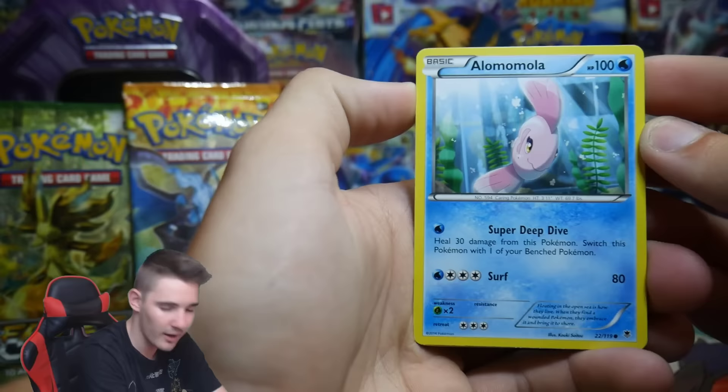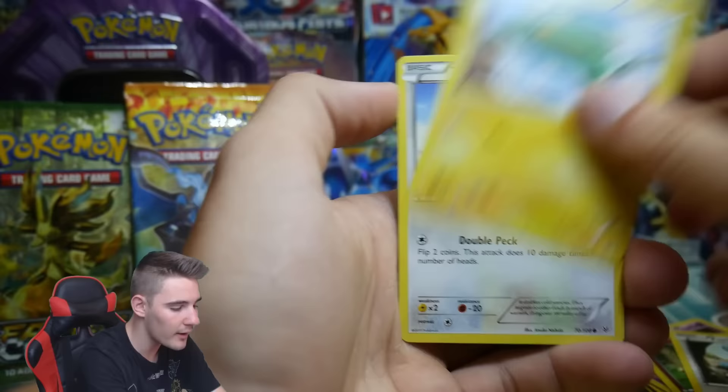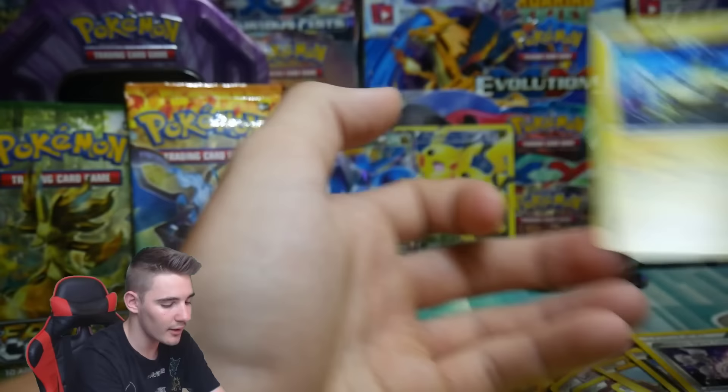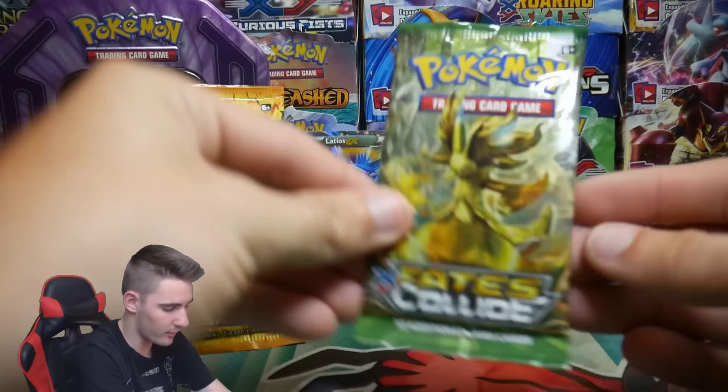Let's flip those over. First card — we have a Pidove, a Swinub, a Judge, Lampent, an Electivire Rare — that is awesome — a Dedenne, Fluffail, an Electrike, Talonflame, Bagon, a Mewtwo Spirit Link, a Joltik — and that's it for that extra pack in there. Electivire — nice.